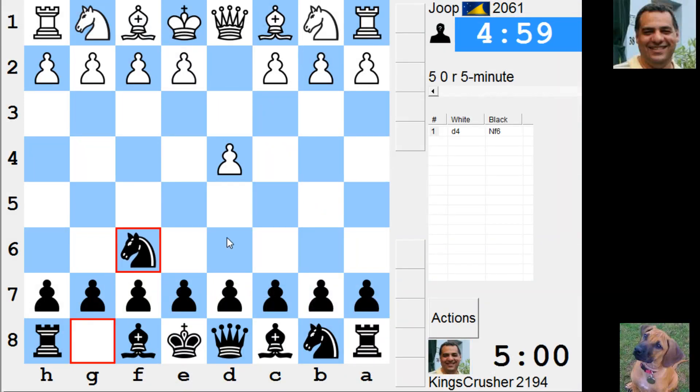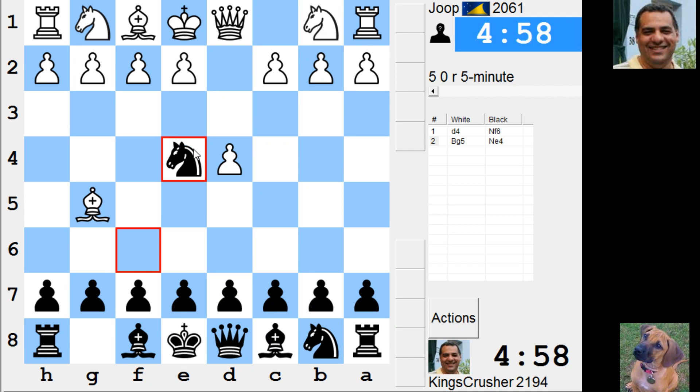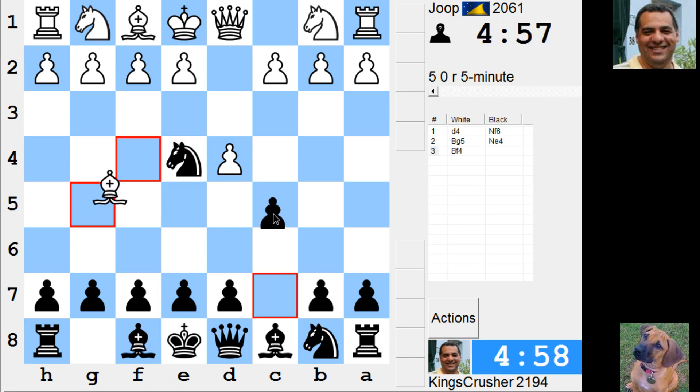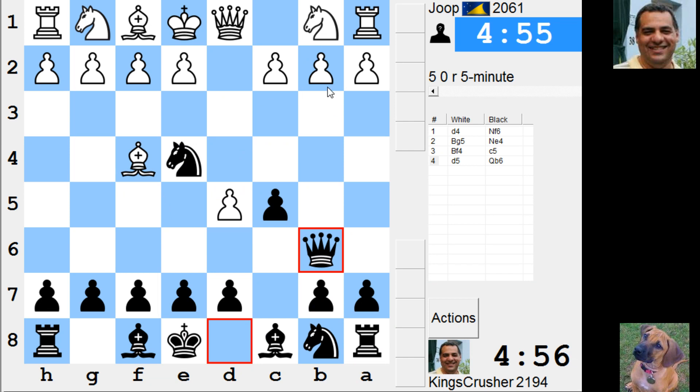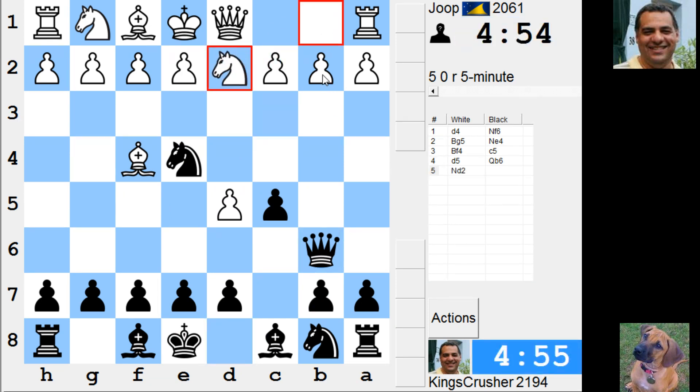Welcome to another exciting five minute blitz game. This is the Trompowsky - the Qb6 line against it. I think after takes, there's Adams and Chandler playing Qb2, then Qb4 winning the Bishop. I think this is possible.